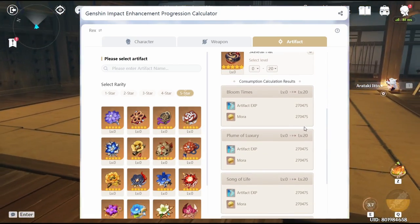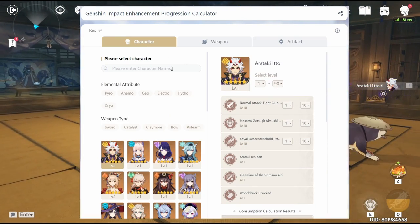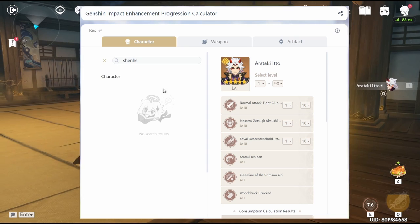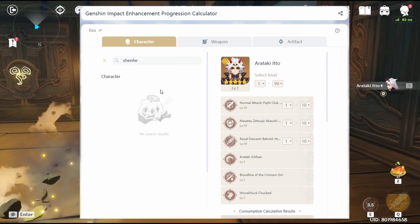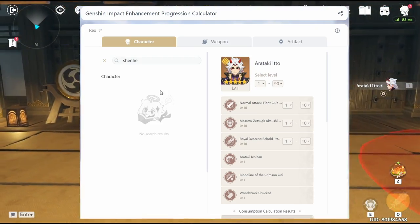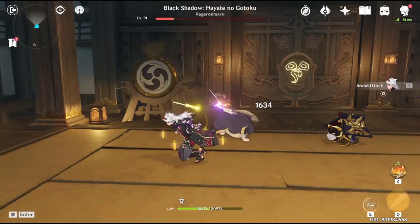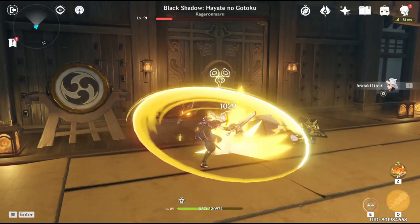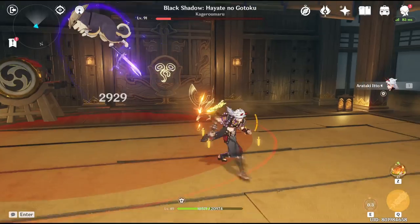You can also choose your own artifacts and select what kind you want, and it also gives you the resources it takes to get there. With all that said, there is still one problem: you can't do a calculation for future characters, which I think should be integrated, as it is quite essential for you to plan ahead — a couple of weeks before a new character gets released so you know what to farm.